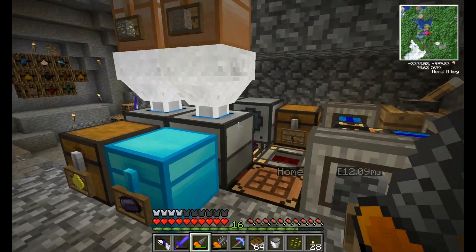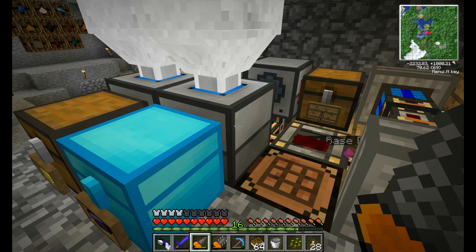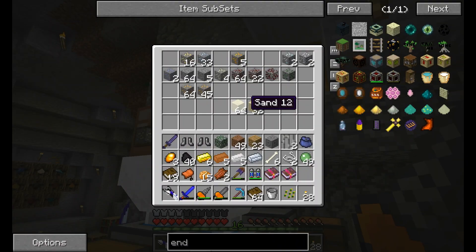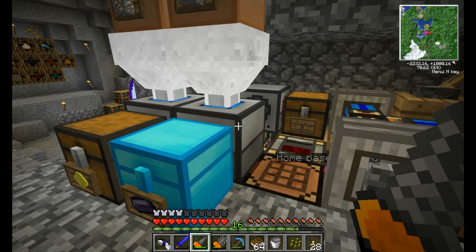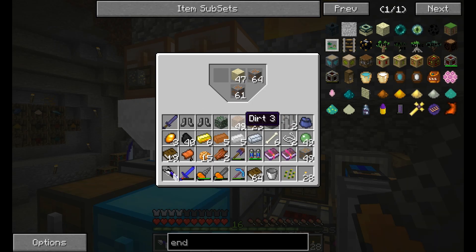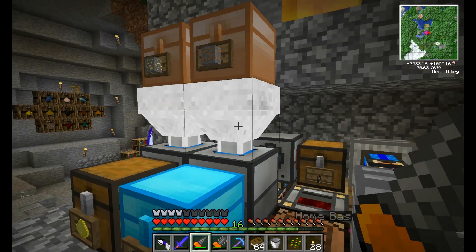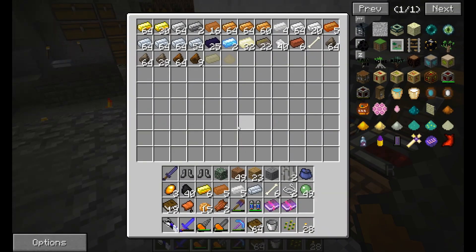There's our induction smelter — that's not how you do it. We need some sand. Put the sand in there, take the copper out. There's barely enough sand in there to even finish what's already going. That'll do a little bit of work. These automatically dump out into the chest in front of them, which is where I want to put all this stuff.